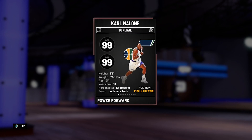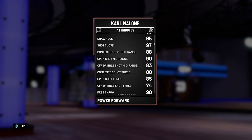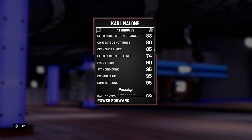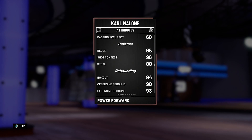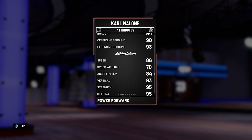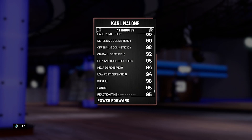He's a power forward, 99 offense, 99 defense, 6-9 from Louisiana Tech. 97 layup, 90 midrange, 85 open shot three, 95 contact dunk, 69 ball control — not good passing stats, not a good steal for a power forward. Good ball, good shot contest, good rebound, good speed, good stamina, but the defensive stats are crazy.